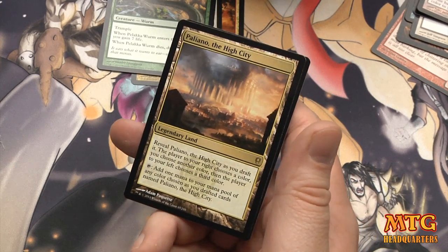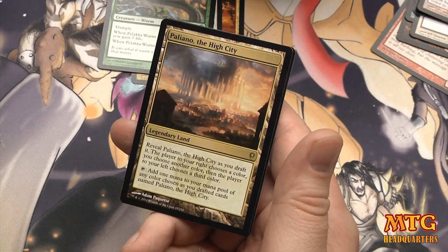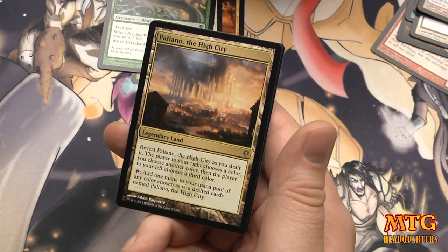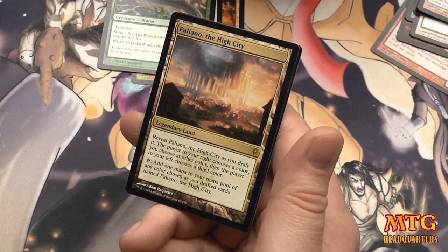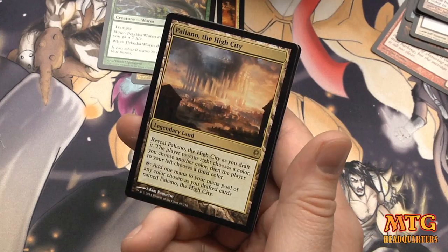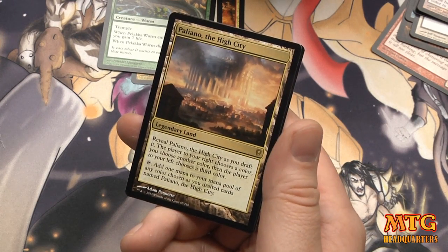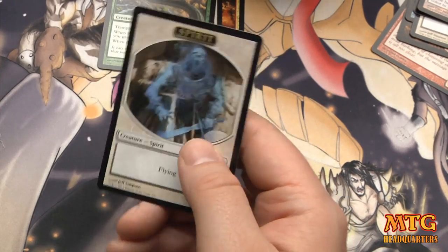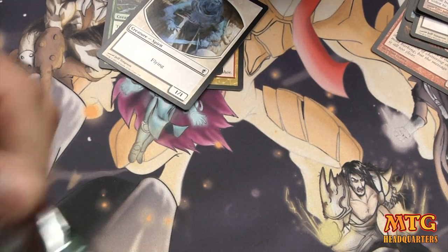We ended up getting a Mythic and a legendary land: Paliano, the High City! Reveal it as you draft it — the player to your right chooses a color, you choose another color, the player to your left chooses a third color. Tap to add one mana of any of the chosen colors. That's really cool — it must be the slot where you must reveal this card if you draft it.